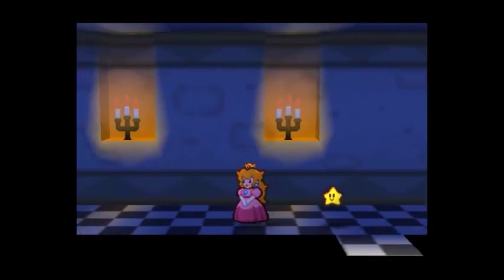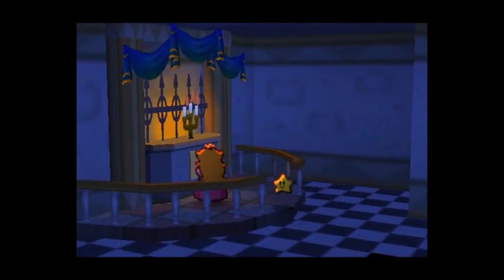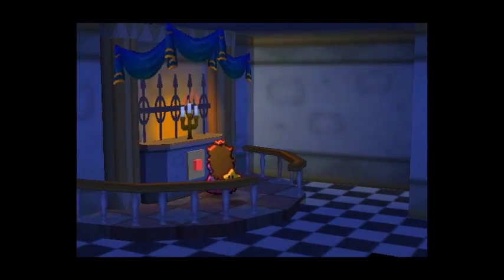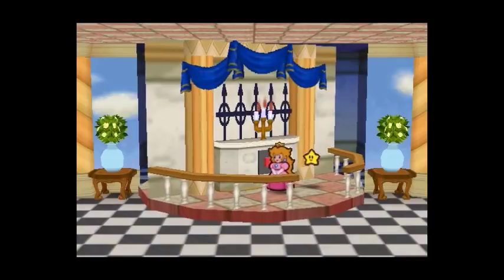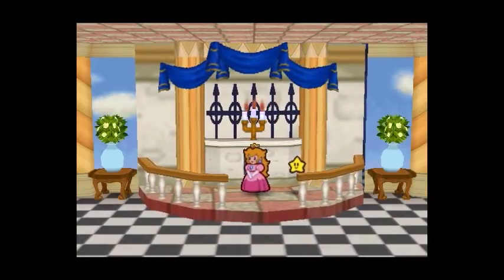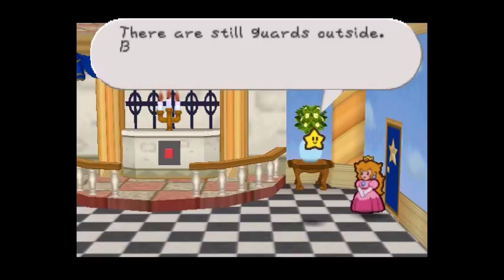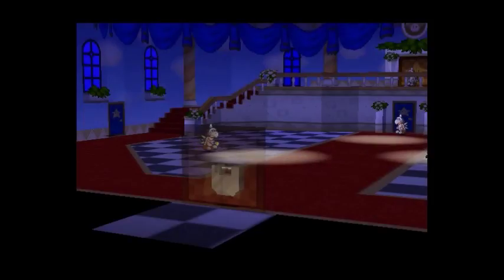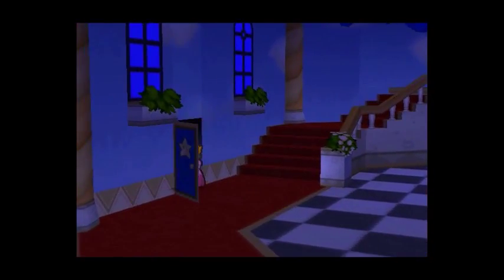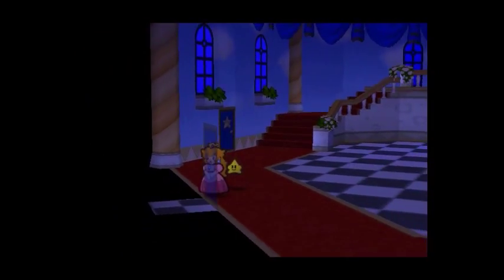If we can find something — anything about a weak point — it might just save Mario. Then there's no time to lose. So we leave the room the exact same way as we did before. Exit this — there are still guards outside, be careful not to get caught. We can exit this room now and go into the main hall.